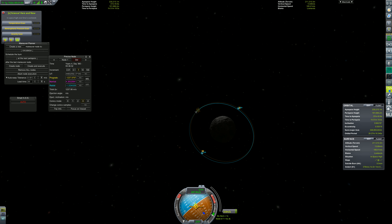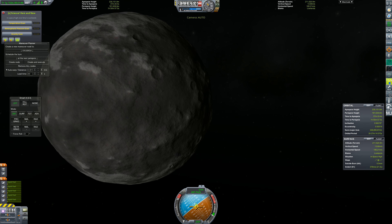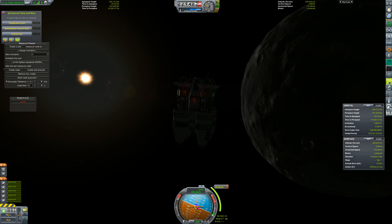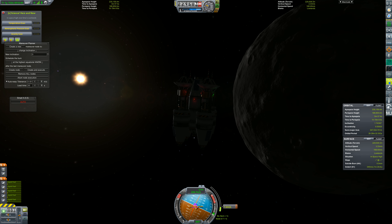Okay, now we're just setting up a circular orbit. That's kind of just for convenience, because we have some work to do here. If we want to set up a good satellite constellation, our orbit has to be actually pretty specific.